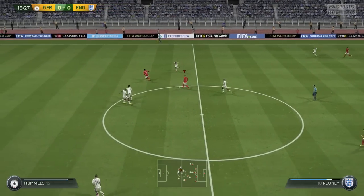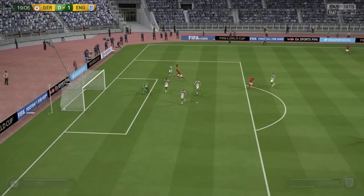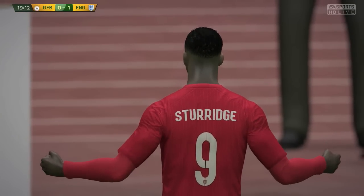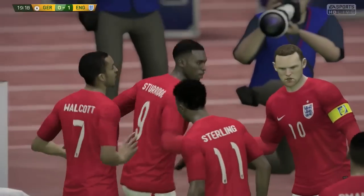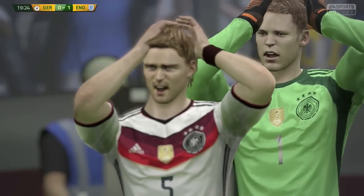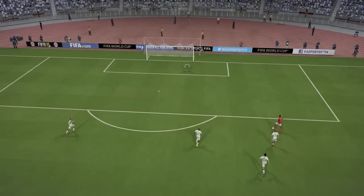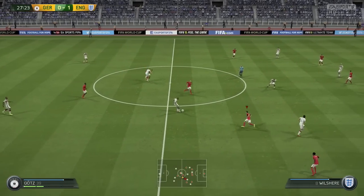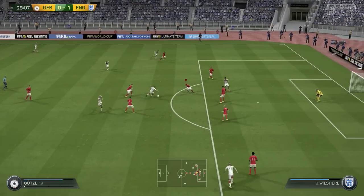Wilshere plays it through to Rooney, who plays a fantastic through ball to Sturridge. He's onside regardless of what Jerome Boateng says. What a chance for Sturridge — and what a finish, as composed as you like. I know I messed up two golden chances in the game against Spain, but I was not prepared to miss another one. Absolutely brilliant finish from Sturridge. Neuer and Schmelzer seem to have spent more time practicing their synchronized disappointing reactions than practicing their defending. Germany 0, England 1 — Daniel Sturridge with the goal and we take the lead.